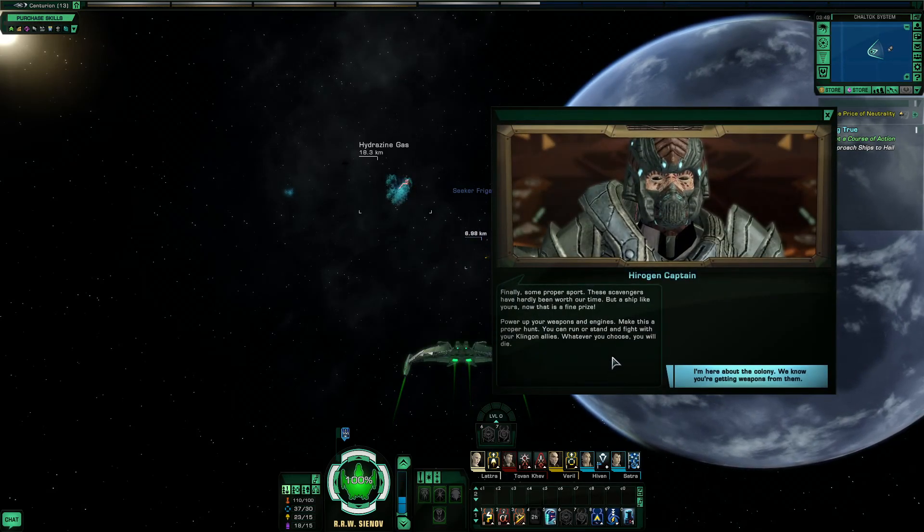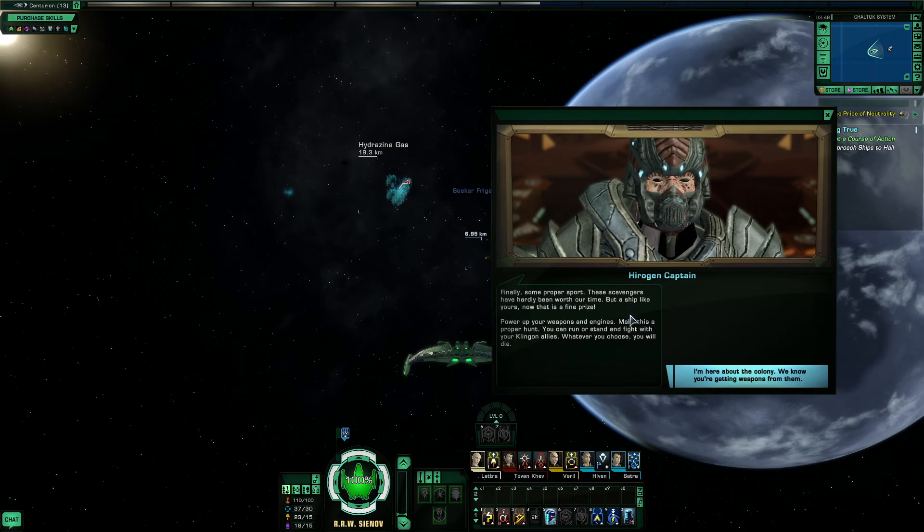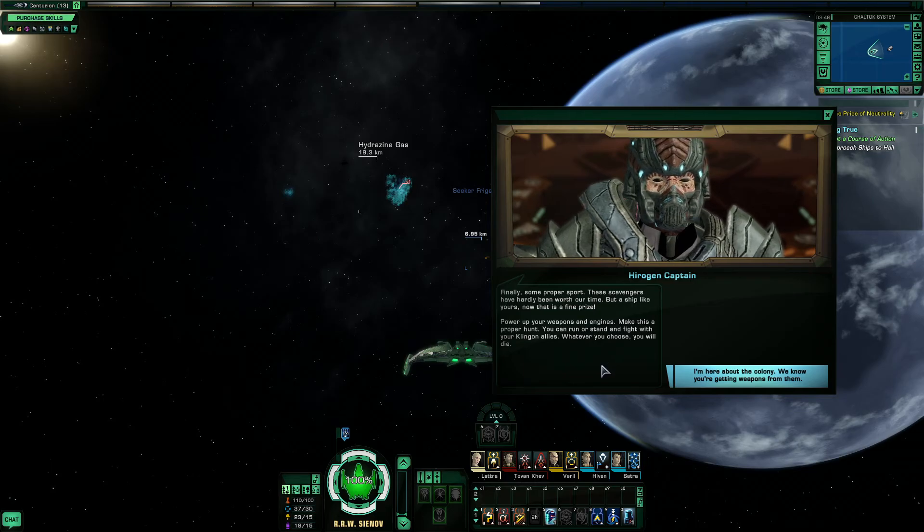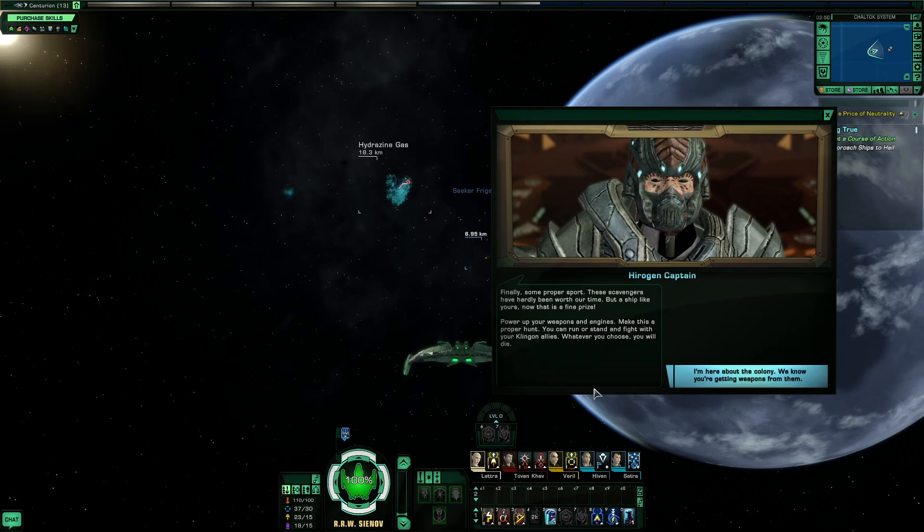Finally, some proper sport. These scavengers have hardly been worth our time. But a ship like yours — that is a fine prize. Power up your weapons and engines. Make this a proper hunt. You can run or stand with your Klingon allies. Whatever you choose, you die.